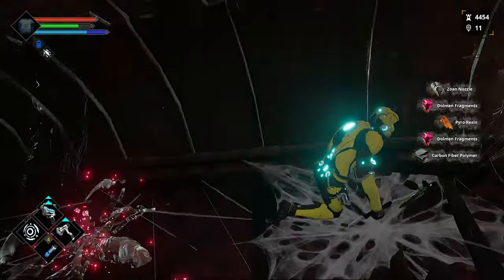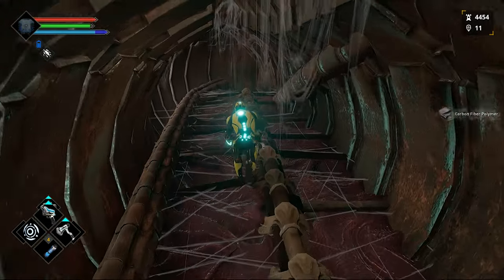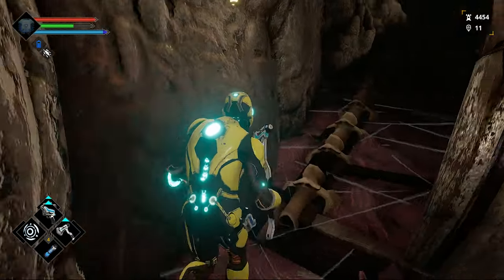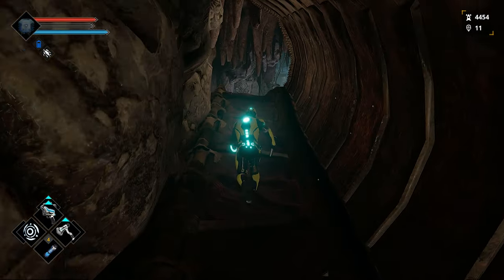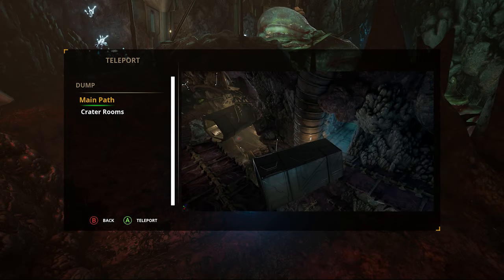To get Dolman Fragments fast, we will be killing the monsters that spawn from eggs. All basic enemies can drop Dolman Fragments at the same rate, but these enemies die really fast. To farm them, I suggest going to the main path in the dump.